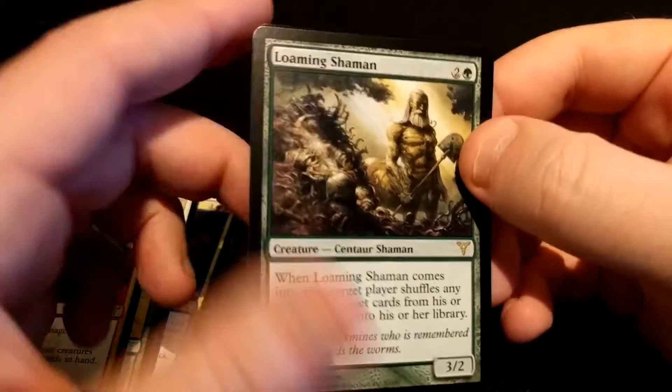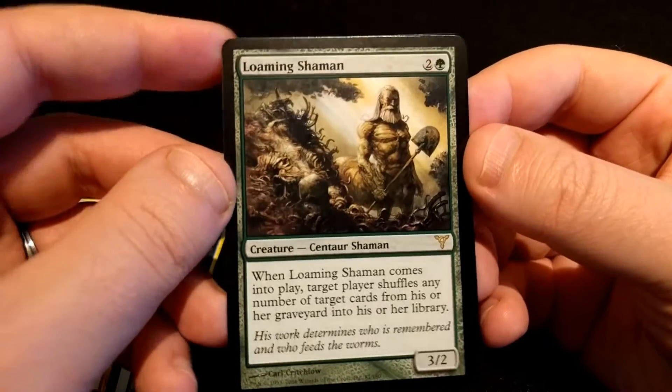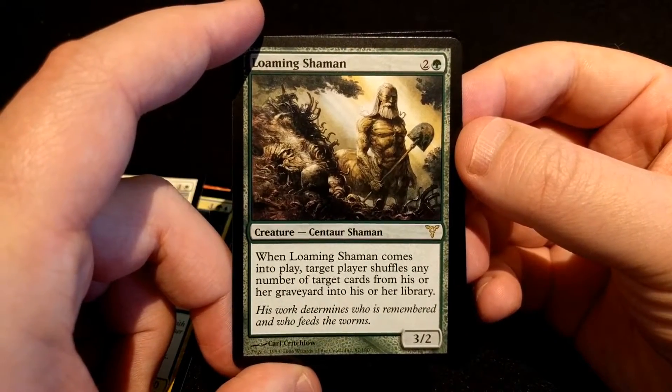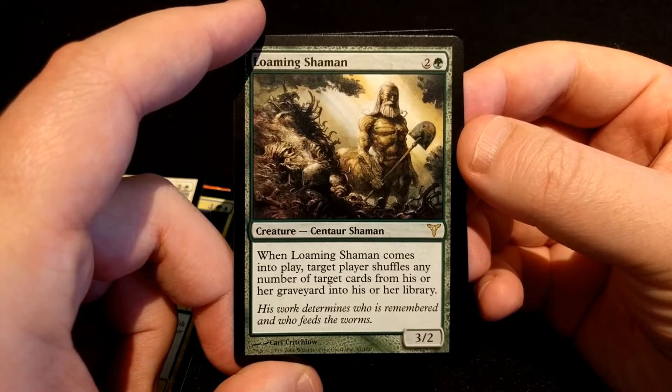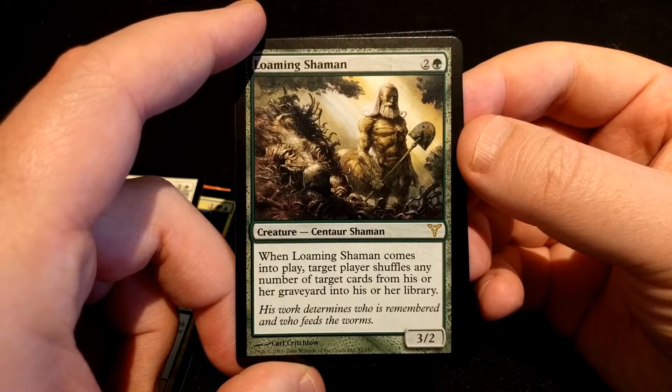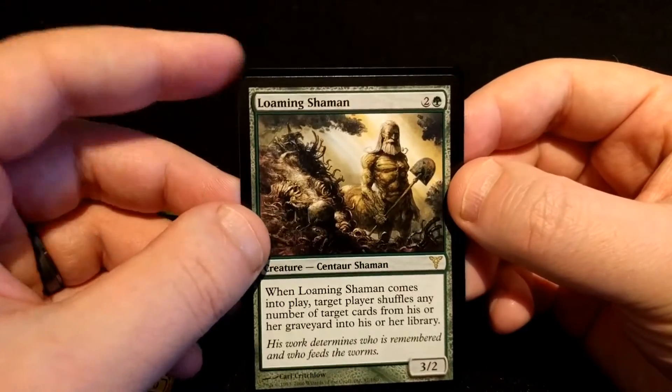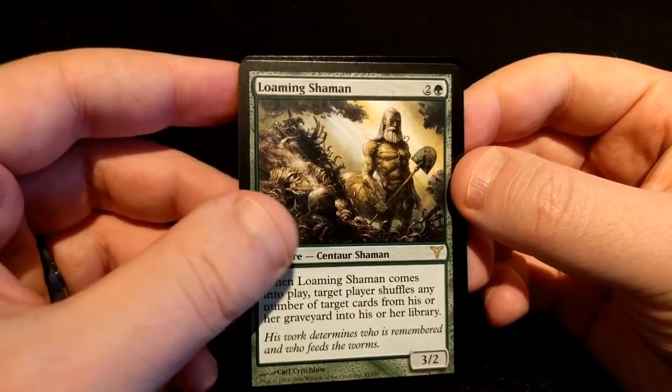And a rare is a Loman Shaman — two and a green, three/two Centaur Shaman creature. When it comes into play, the target player shuffles any number of target cards from his or her graveyard into his or her library. So good support against the graveyard shenanigans.